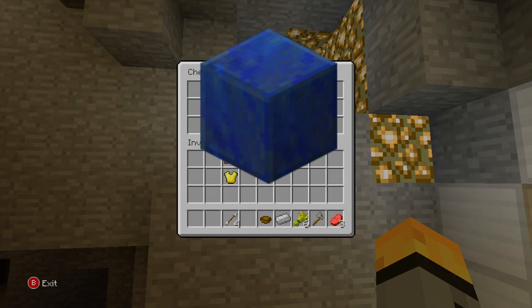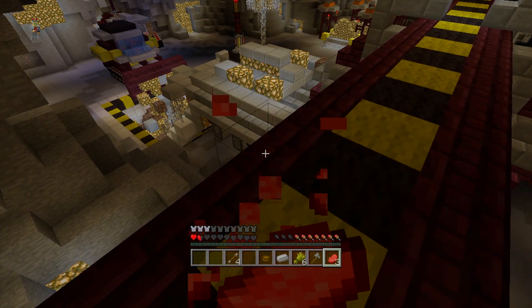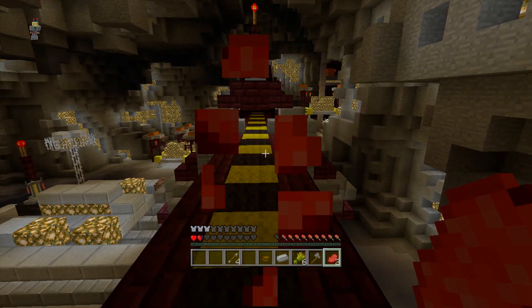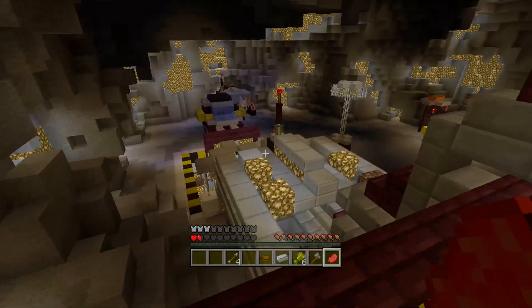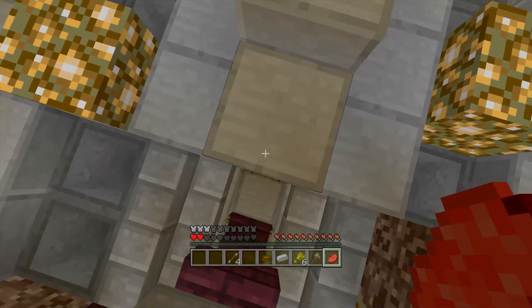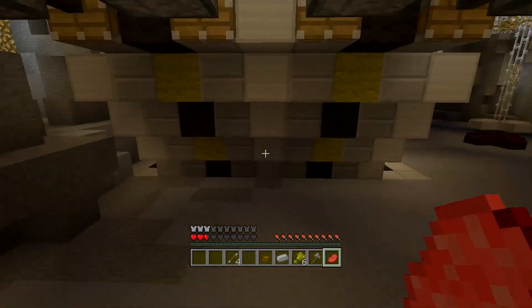Finally, this update also fixed the lapis lazuli texture — it's got the brand new 1.6 texture now. So lapis lazuli has changed, you can now place pistons, and you can quick-move while on a horse. That's kind of the gist of this update. It's a nice bug fix, and as far as I can tell we should finally be bug-free, and Title Update 23 will hopefully be an actual update rather than just another bug fix.